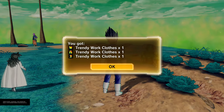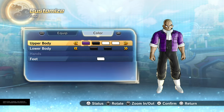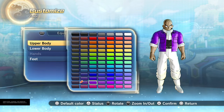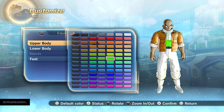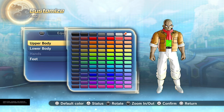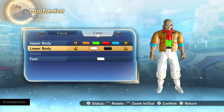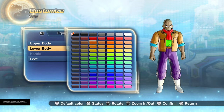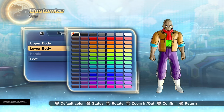The hard work definitely filling us up. Alright guys, let's talk about the trendy work clothes and how to get them. First of all, trendy work clothes are these clothes right here. Now they're trendy because you can change the colors and all the good palettes.